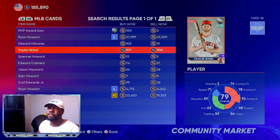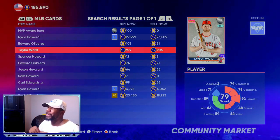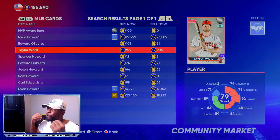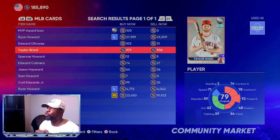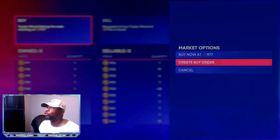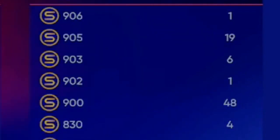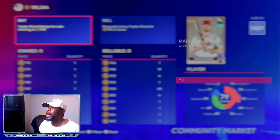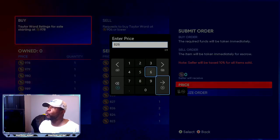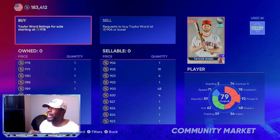The first investment that's going to help you make a lot of stubs is the 79 overall Taylor Ward. Right now he's almost at a thousand stubs already, but you are investing for the next two roster updates. Get him before he goes gold, because if he turns gold you'll have to spend at least 1,200 stubs. Go to create buy order, look to the right side where it says sellable at, find the gap, and do 826. Try to do at least five or more orders at 826.